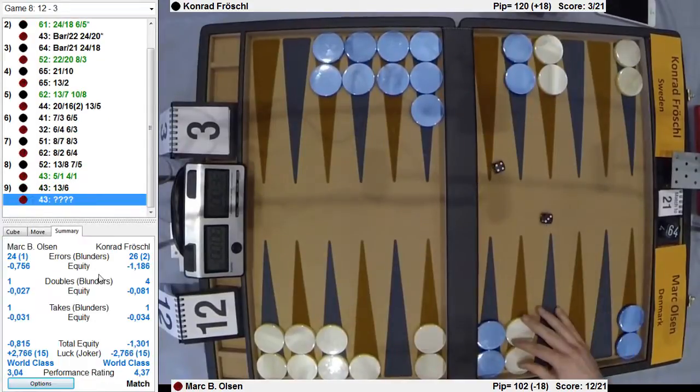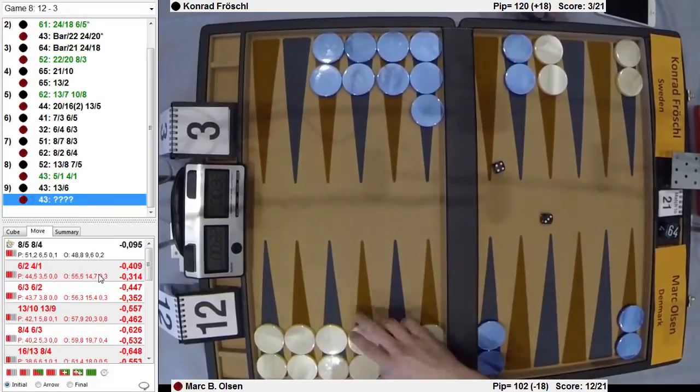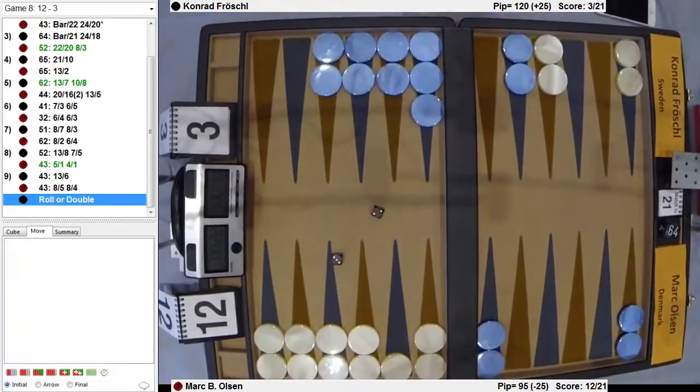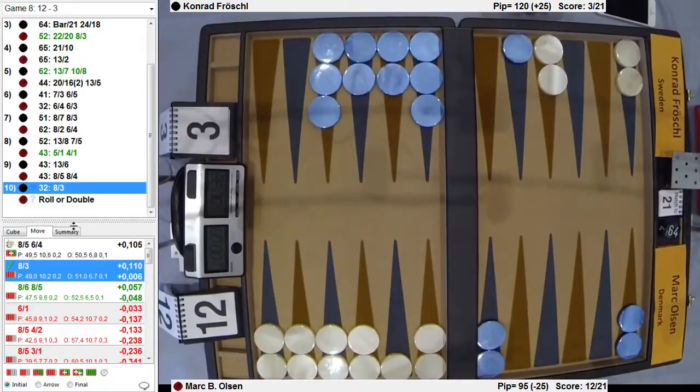He rolls four, three again — okay, this time he has no choice, he fills it in. So Conrad has perfect timing. Three, two — he does to the eight and to the four. That's the wrong deuce. Always don't do that — that's always a bad placement for the checker. You just don't want to do that. Put it there if you have a choice.